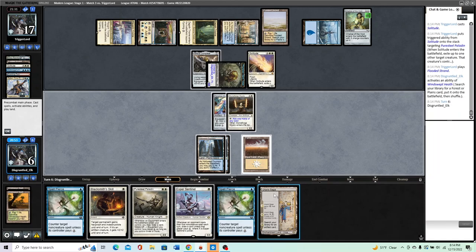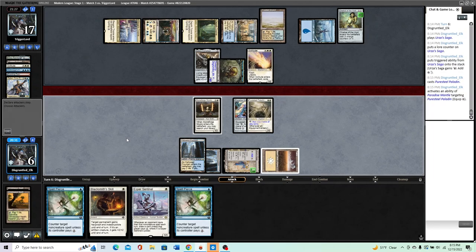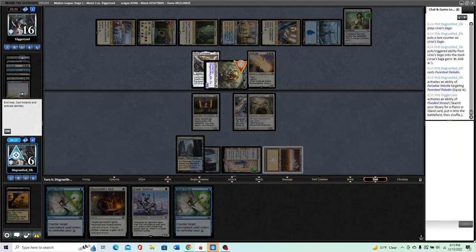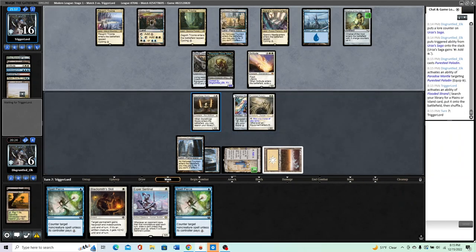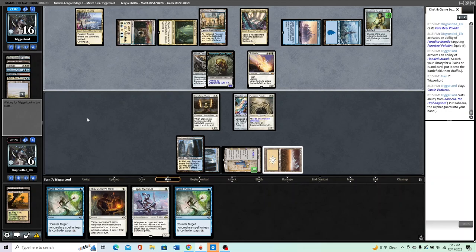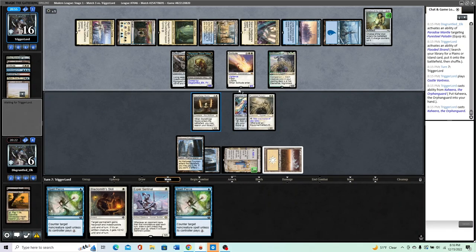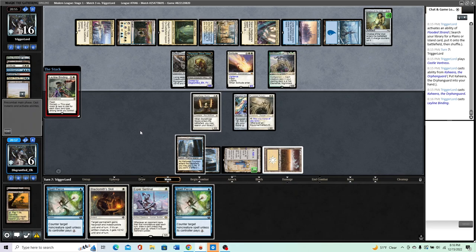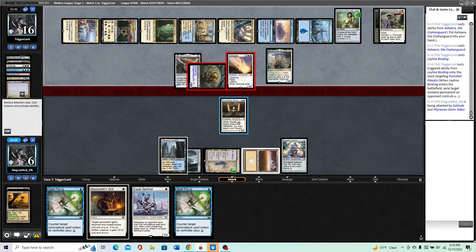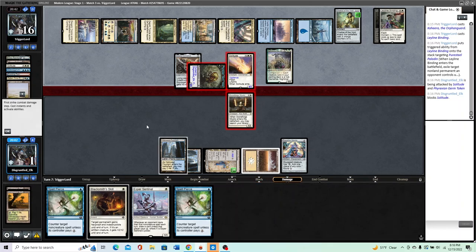We can't beat spells. I'll move the Mantle here. If we can have them brick for one turn, we're in pretty good shape — we can make a construct which gives us three artifacts. We'll have to chump this Solitude. Castle Vantress — not currently an answer. Put Kaheera into hand, play Kaheera. We're blocking the Solitude either way so we're going to take five. Maybe we could draw exactly Puresteel Paladin. This is kind of a tough matchup when they have Chalice for one. We have five spells we cannot cast.